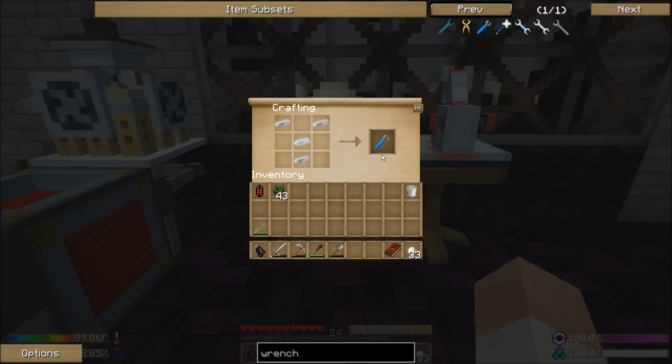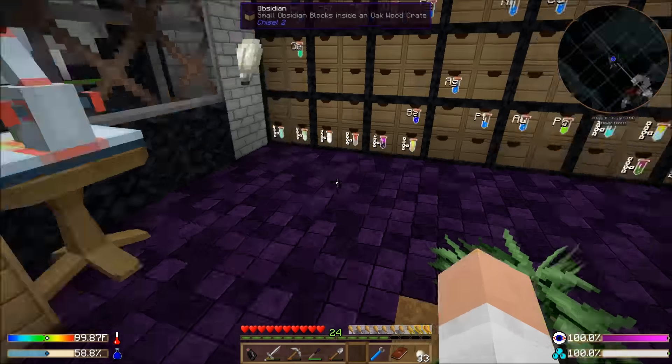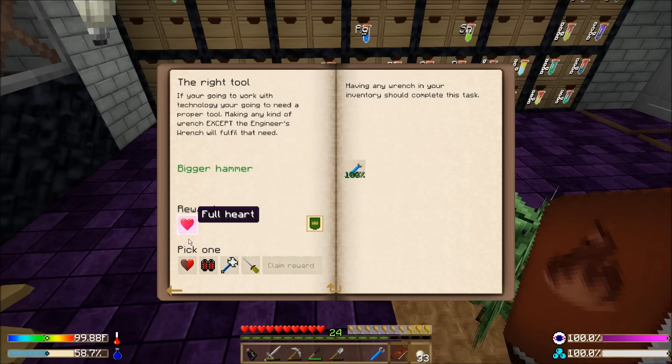Iron and tin makes the crescent hammer. That's enough for this quest. I'm going to get a full heart, and I can actually choose to take an additional half heart.